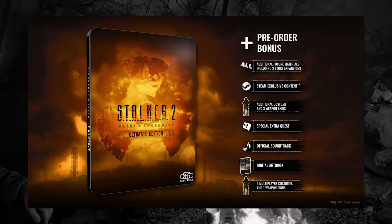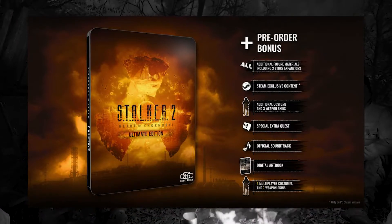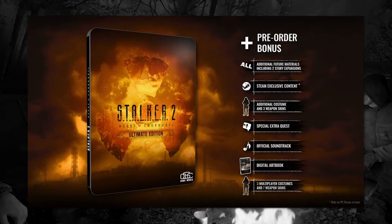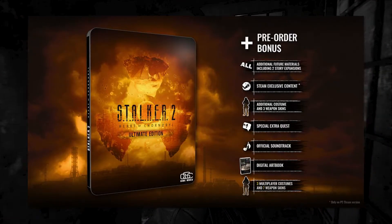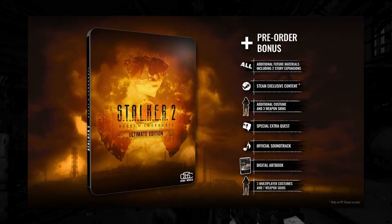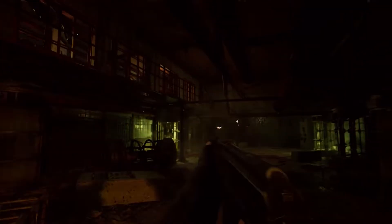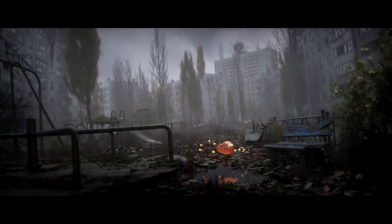Finally, for $110 you can get the digital ultimate edition of Stalker 2. The ultimate edition has everything the deluxe edition has, plus it includes the season pass with two story expansions and all future DLC, and you also get seven multiplayer costumes versus two costumes with the deluxe edition. Basically the digital ultimate edition has all the same digital content as the physical ultimate edition.